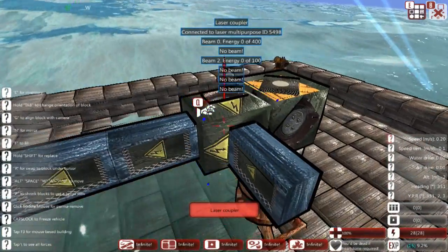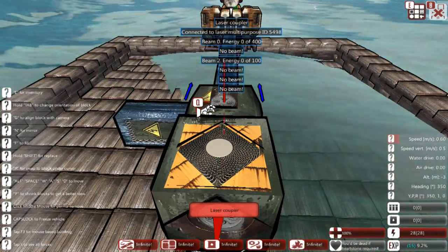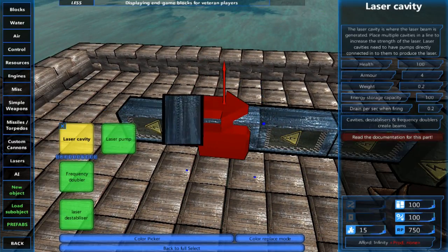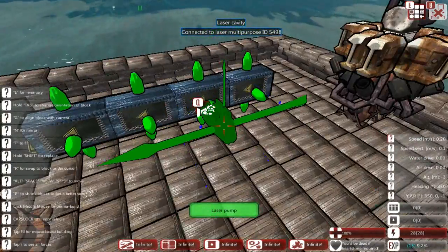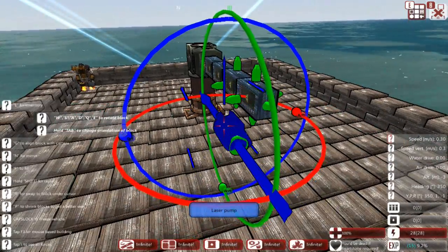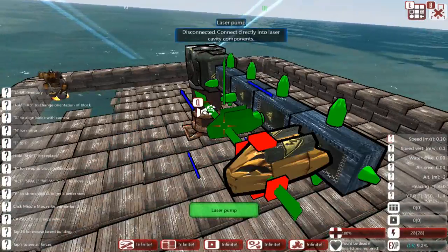We can also build more than one series of cavities. As we can see, there are now two energy sources — this series and this series — and they are completely separate from each other and will act independently. I'm going to delete the second one for now to keep things simple. The next system we need is the laser pump, which supplies or recharges the cavities with energy. You can put them on either side, on top, on the bottom, or at the end, but you do have to face the green peg towards the cavity.